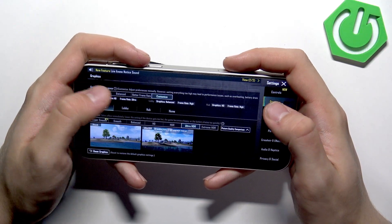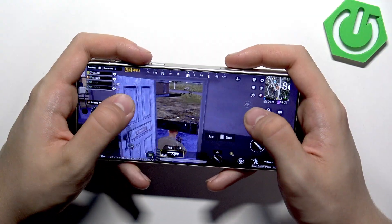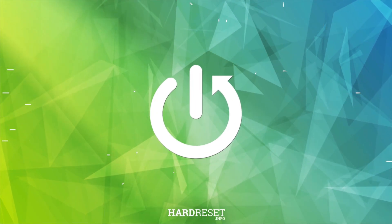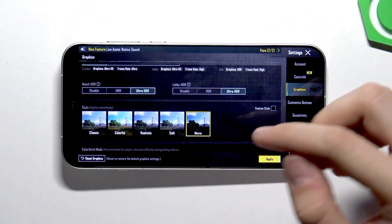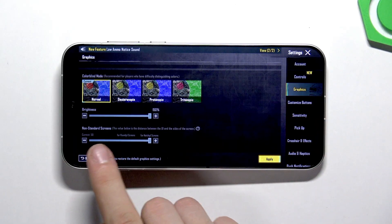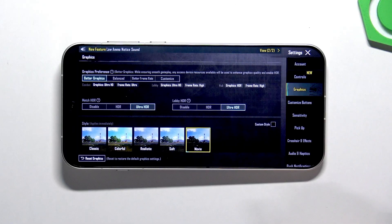In the graphics settings we can tap Better Graphics. Here we have to download it, so let's not do that. Now let's switch to Ultra graphics. Here we have Better Graphics with Ultra HDR, Style Movie, Colour Normal, Brightness 150, and level set to default. Now let's tap Apply and see the gameplay.